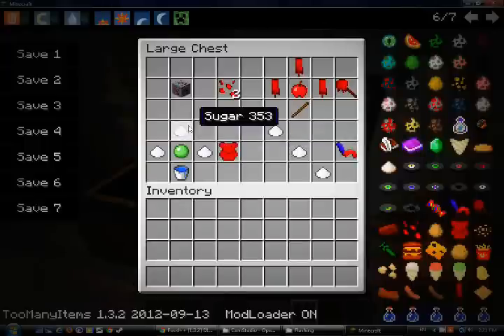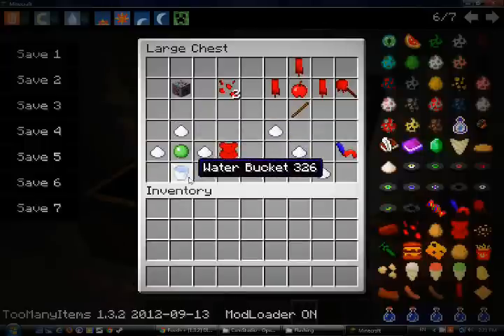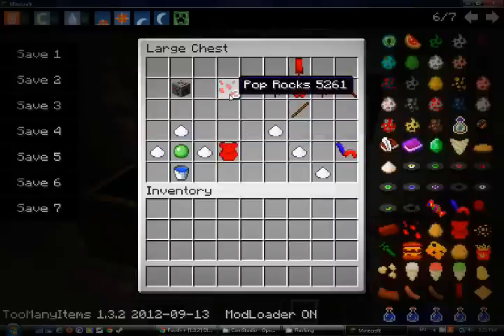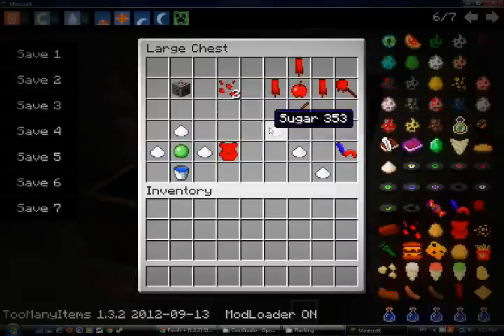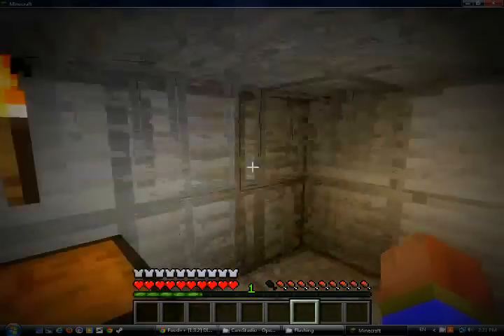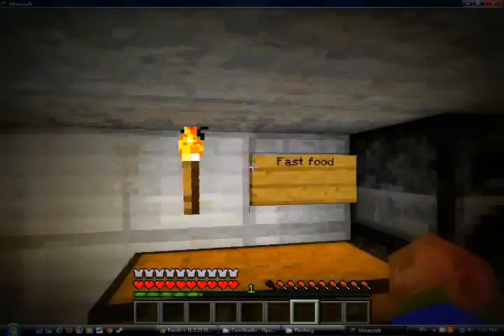We got Gummy Bears. You need three sugar, a slime ball, and a bucket of water. It will give you super jump height — like twice as much as Pop Rocks. And we got Sour Worms. They have speed, like half of a Toffee Apple. And that's why I call it Super Candy.